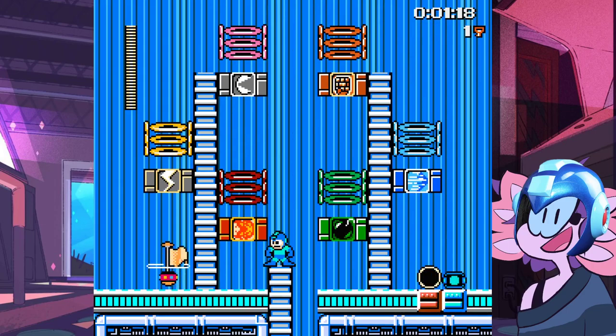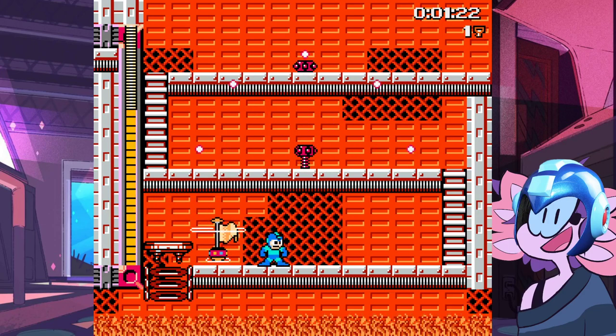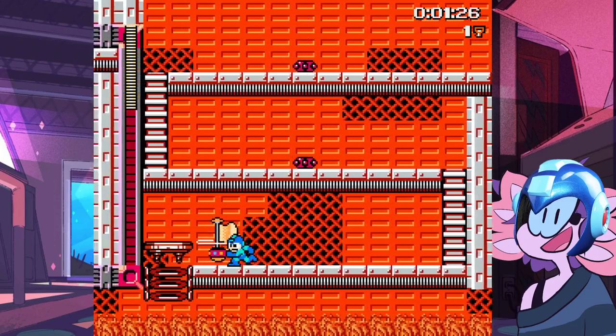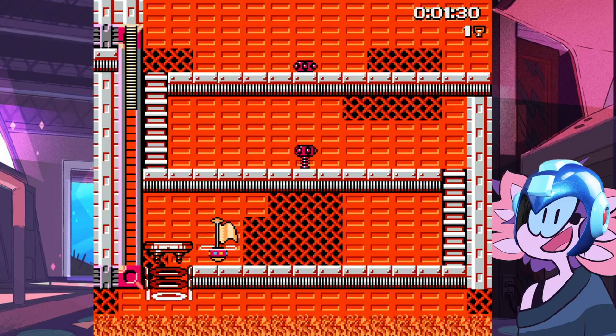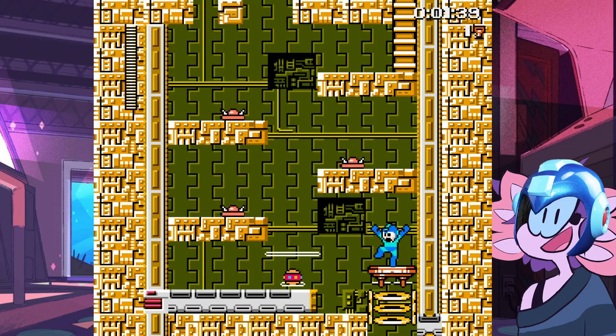Popping in and out of these works pretty seamlessly. Fire Man stage here. You can always head back if you decide to do something else. You've got to kind of hold a direction when you get out, or else you'll just kind of pop up and down again. And you can always hit the checkpoint in the hub to kind of save your position here.